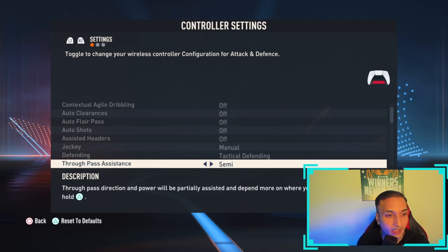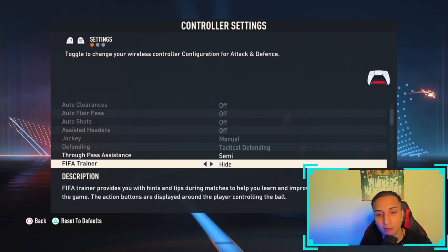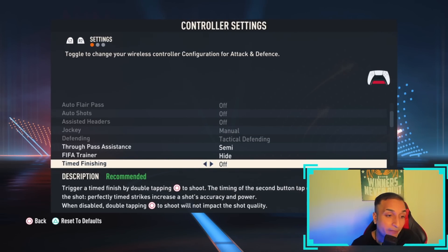For through pass assistance, you can switch between manual and semi just like last year — semi is the best option. FIFA trainer should be set to hide. Finishing should be on; it's a crucial feature and will be very significant this year, just like it was in FIFA 22.